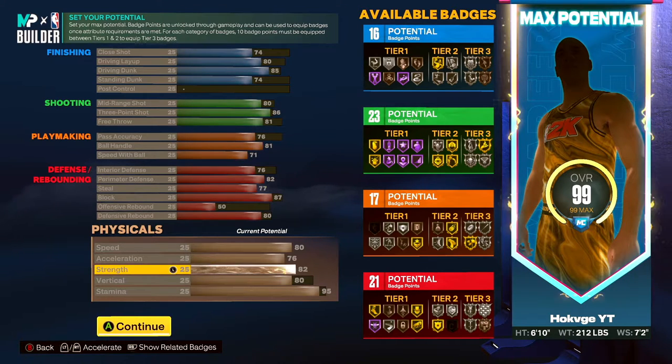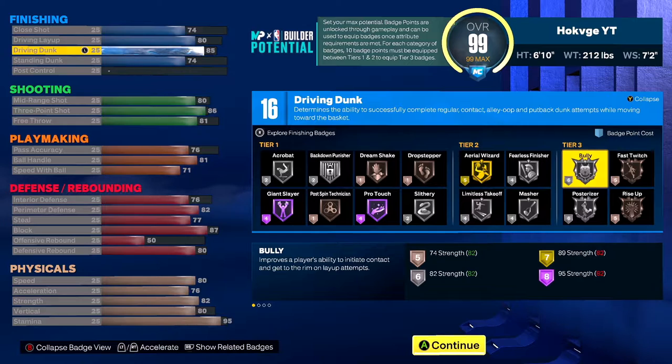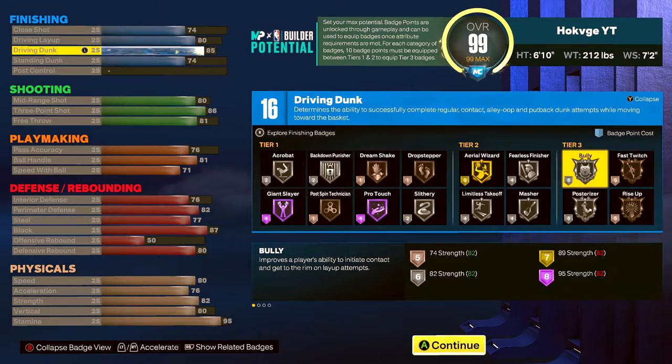At 82 strength I get Silver Bully. Bully improves a player's ability to initiate contact and get to the rim on layup attempts. If I'm going up against a smaller person and I can't get the contact dunk, I'm gonna get a contact layup with Silver Bully. All I needed was 82 strength to get it — so if I got little guards that don't want to put their weight up, I'm going to the bucket.